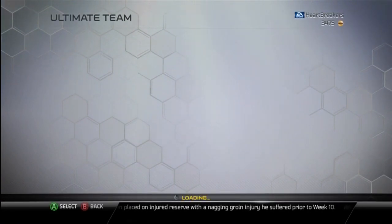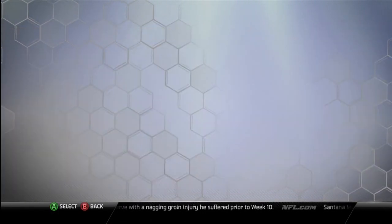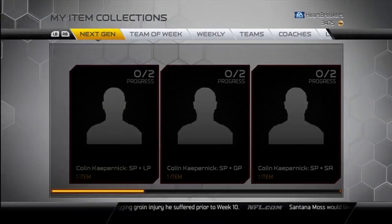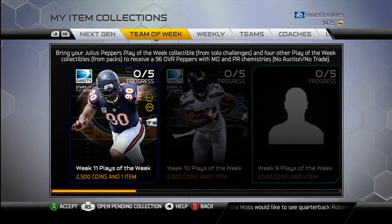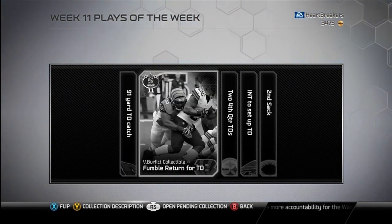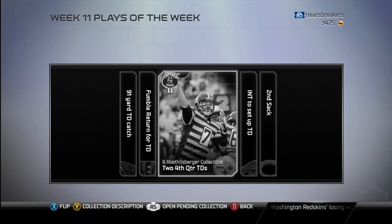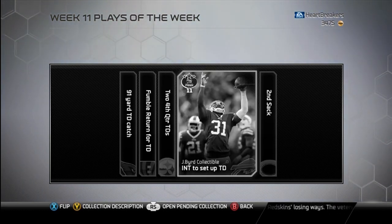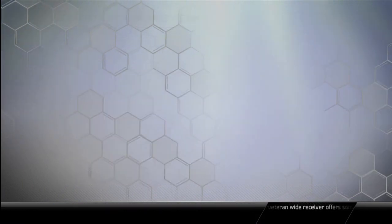The last one is the stars of the week — Julius Peppers, which you can't sell. He is 96 overall, man defense and pass rush. There are the collectibles: the Michael Floyd 91-yard touchdown catch, Vontaze Burfict fumble return for a touchdown, two fourth quarter touchdowns for Big Ben, Jerry's Bird interception set up touchdown, and Peppers with two sacks.